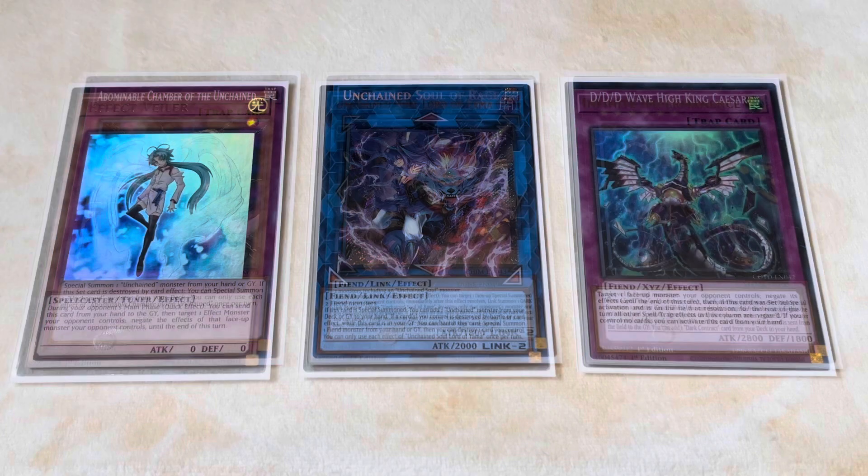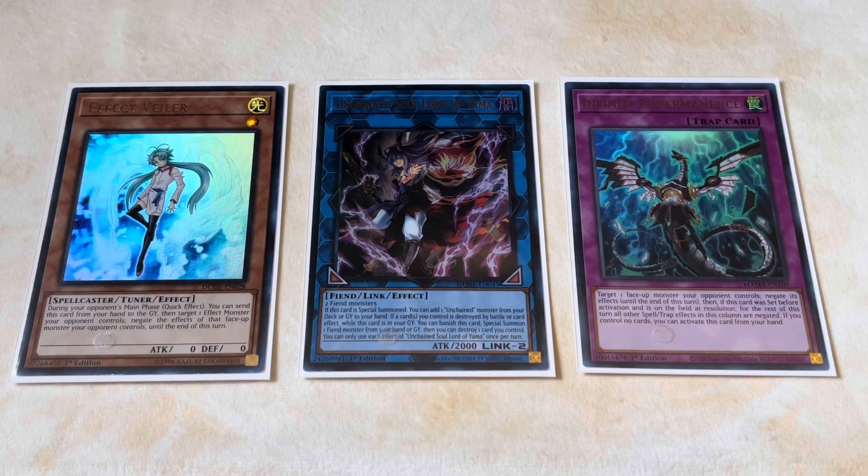Now let's focus on what actually stops the deck. Even though this deck does a lot, it has some pretty glaring weaknesses that can be easily exploited. One comes in the form of its main monster, Unchained Soul Lord of Yama — the main combo starter. It's incredibly weak to cards such as Effect Veiler or Infinite Impermanence. If you're able to Imperm or Veiler this card, they've committed a bunch of resources and desperately need the card they were going to search. Their turn can just end and their board is left as just Lord of Yama plus one or two sets — usually Abominable Chamber or Escape of the Unchained. Pretty much always use it on Lord of Yama.